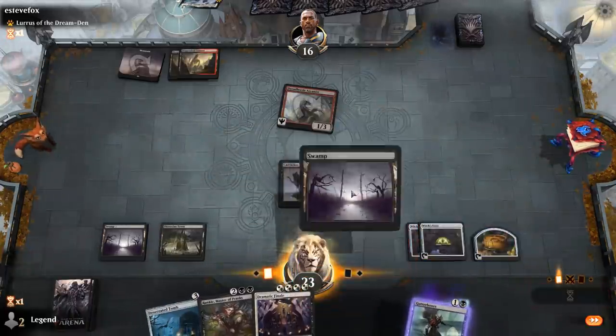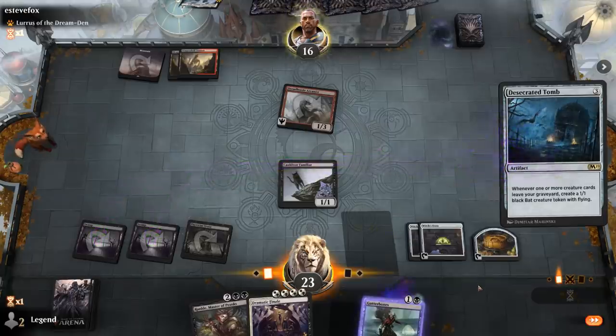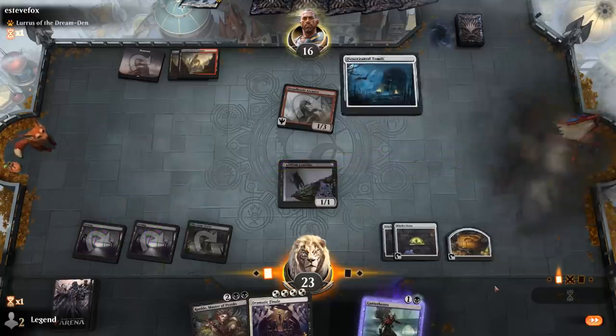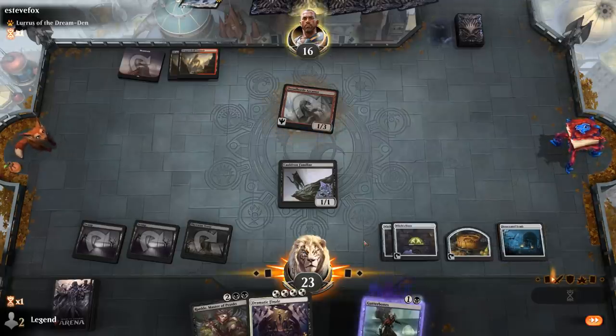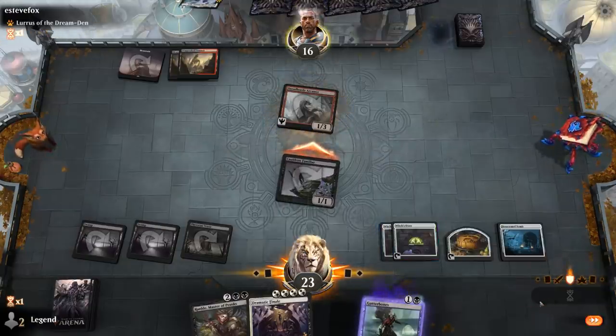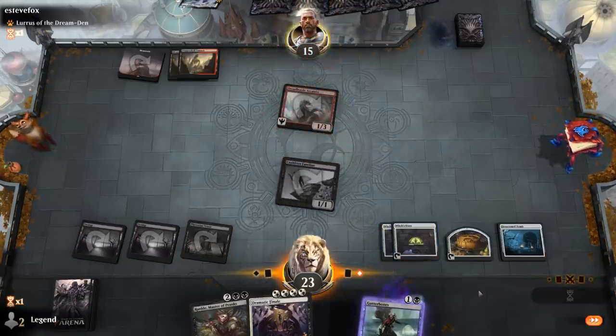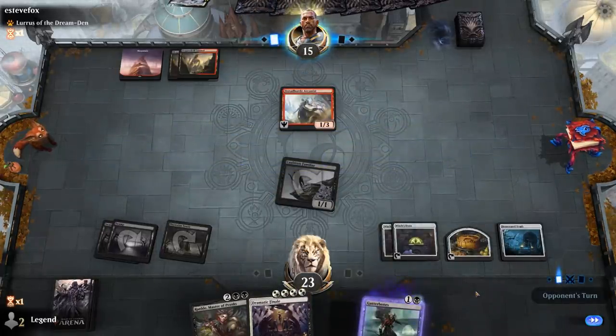We tap out to play Desecrated Tomb, then hit for one with Familiar. Since Arcanist has trample there's no chump blocking involved. We pass back. If we can play Dramatic Finale here, things are going to get very interesting.